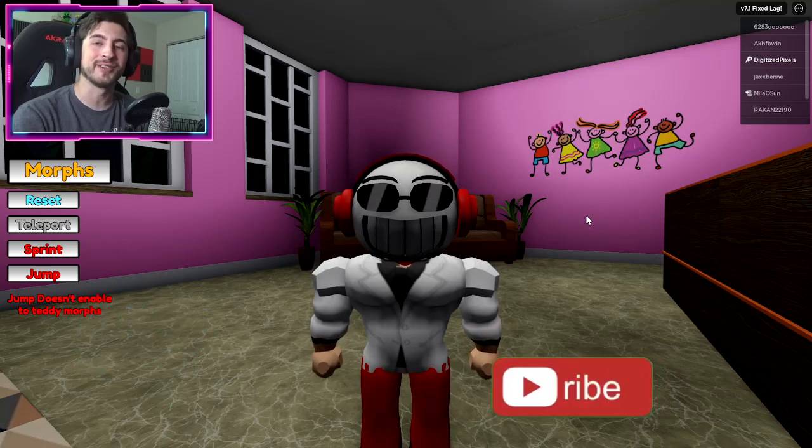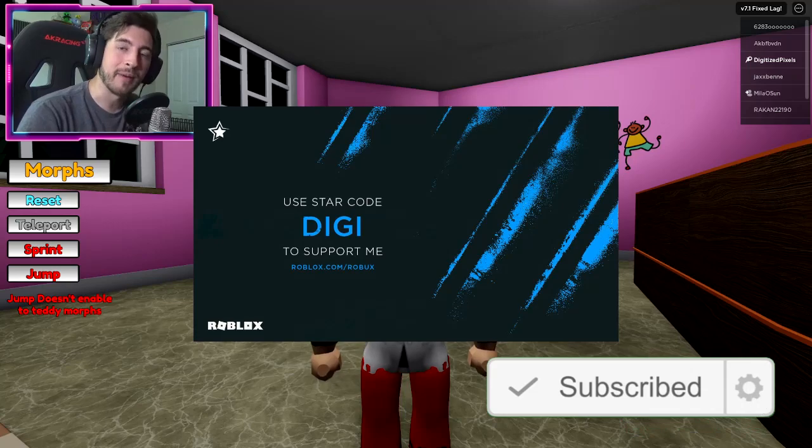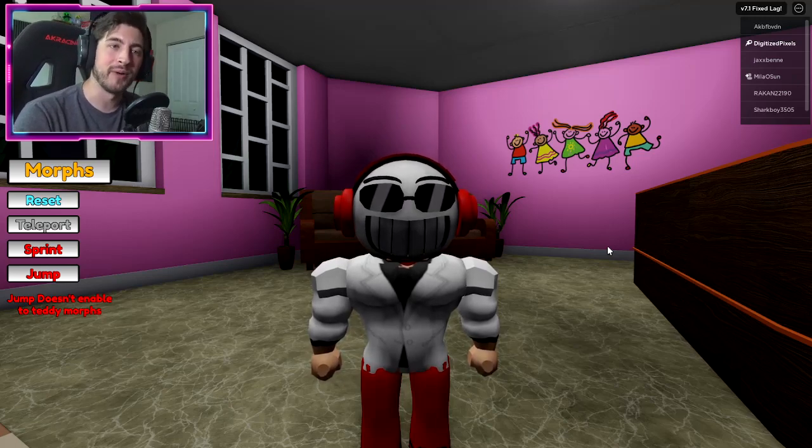Anyway, that's all for today folks! If you enjoyed, leave a like, subscribe down below, and join the badge hunting squad today. Also use star code Digi whenever you buy Robux or Premium. Check out my Robux group, my Twitter, and my Discord — links are in the description. I love you all — as always, stay awesome, stay cool, and go love badge hunting! Bye!